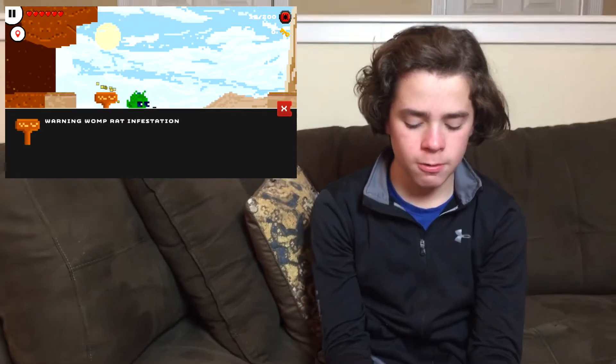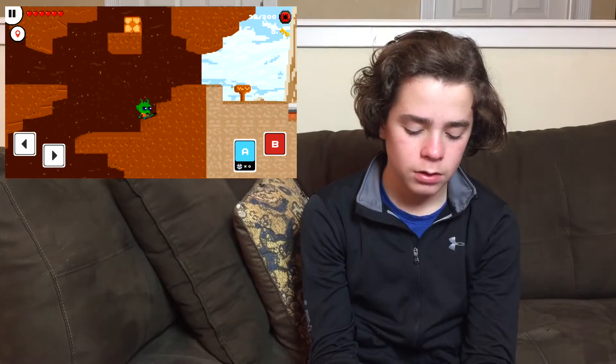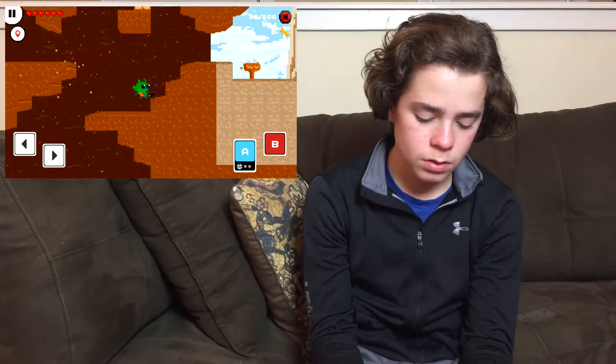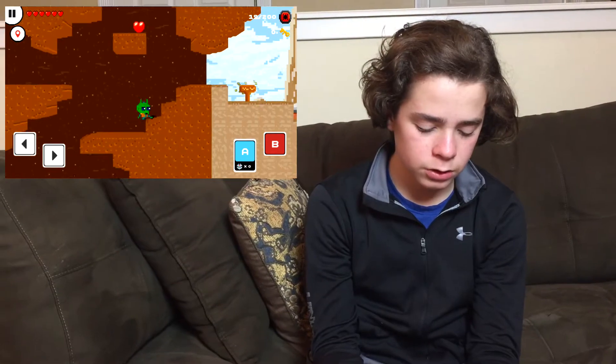There's a talk button if you're near something. There is the B button, which makes you jump up, and the A button, which is your gun, lightsaber, or whatever you have. So there's a little box up here — I want to go get that. I got that — that's extra life, always good to have extra.